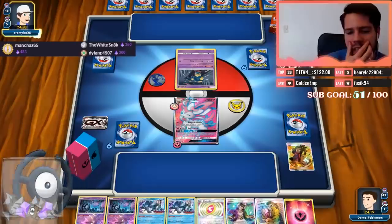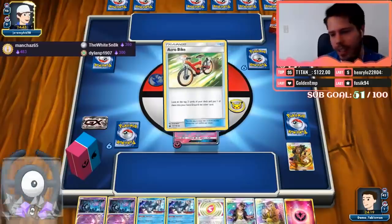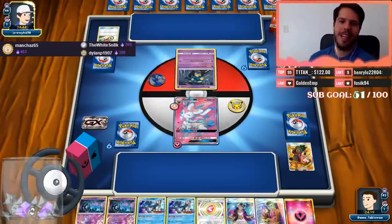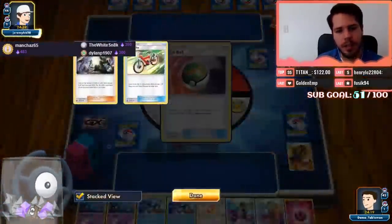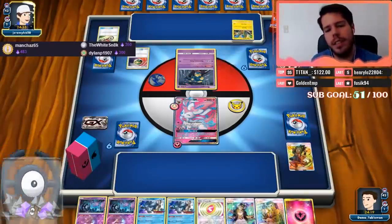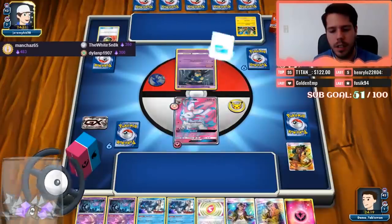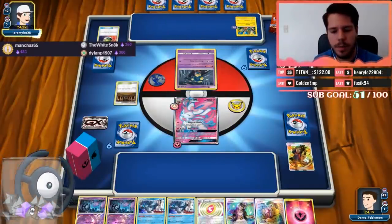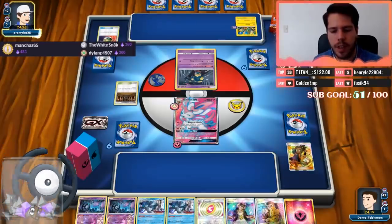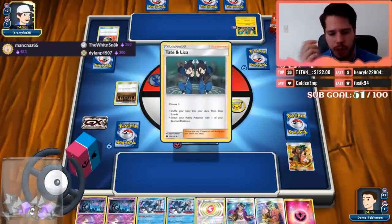This is definitely the deck from Lille — are we going to beat the champion deck from Lille? Underground Expedition, Acrobike, Nest Ball — normal Sylveon would naturally have an advantage over that spread deck because you just get rid of all their energy.